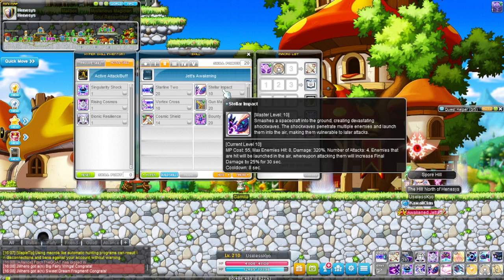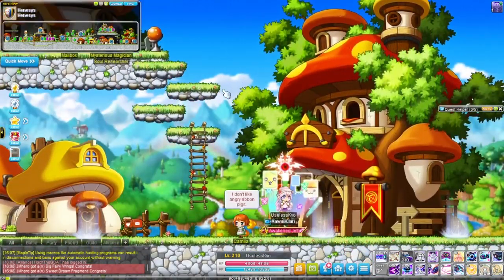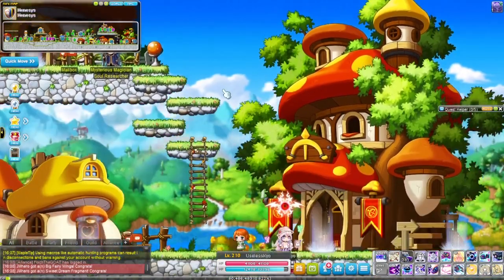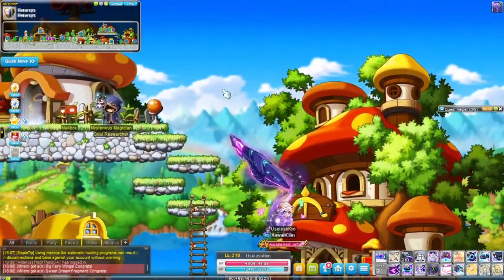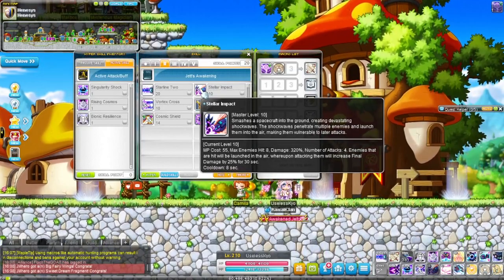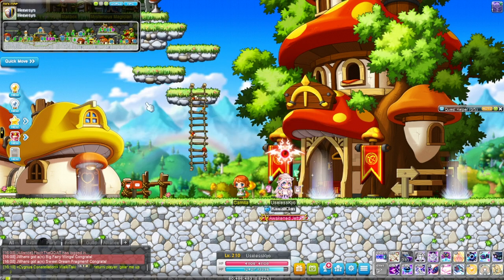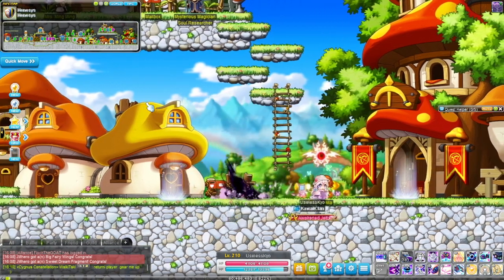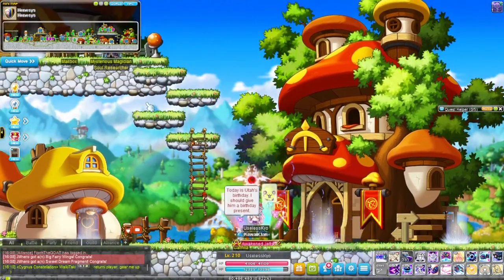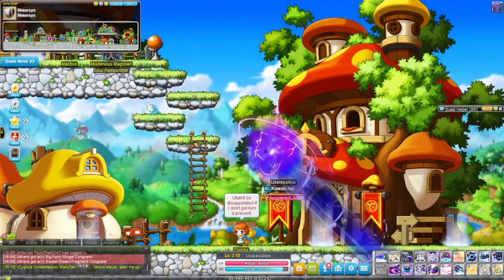Stellar Impact applies a debuff that allows you to do 25 extra final damage to an enemy. It can also be used to stall you in the air — if you need to stay airborne for an extended time you can use this skill to stay in the air. Mostly though you'll be using it to apply the debuff for extra damage. Vortex Cross allows you to dash left and right and even upwards.